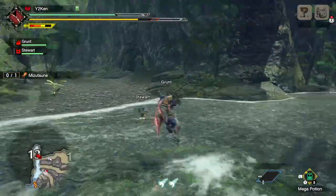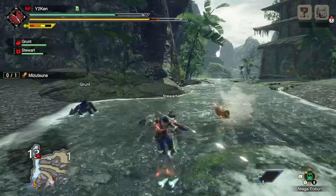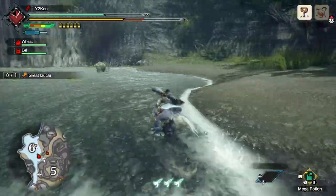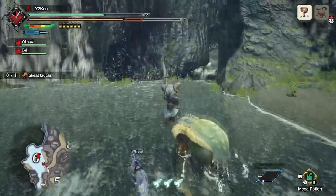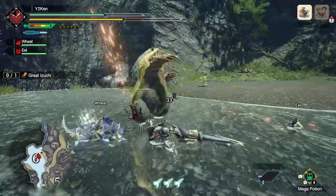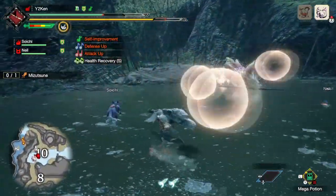I ended up trying all the weapons in the demo and fought all four monsters with each. There are two quests: a hunt for the Great Izuchi and one for Mizutsune. In the Great Izuchi quest you can also find and fight an Arzuros, and in the Mizutsune quest there's a Great Izuchi and a Rathian. I'd test each weapon, do the Great Izuchi hunt fighting Arzuros, then the Mizutsune hunt fighting Rathian first and then Mizutsune.